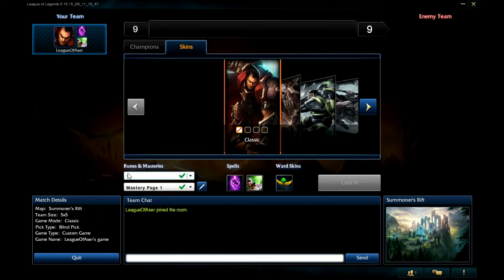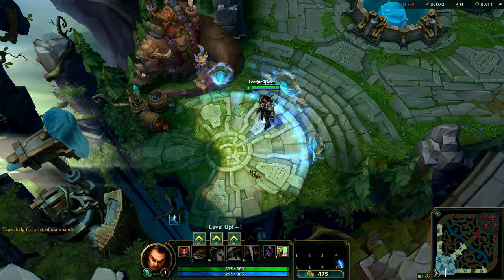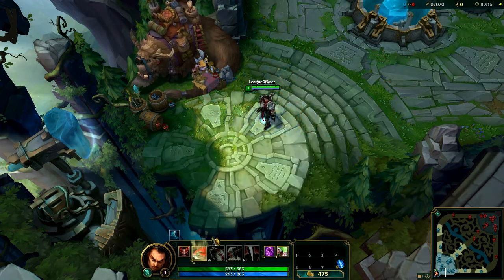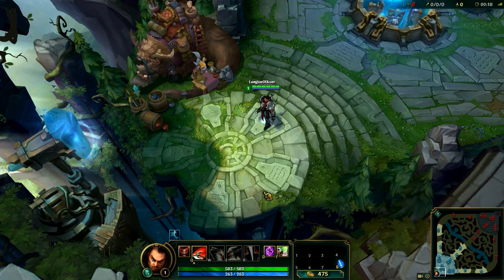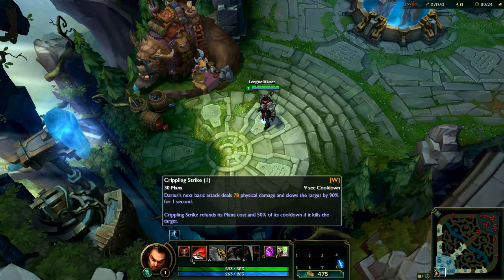That's pretty much the spells you're gonna need, and now let's go for the match. We are in the match right now. As for the leveling up, I would suggest you go with the pattern Q, then W, then E, and then go back to Q, because this is pretty much the order of importance of the abilities.